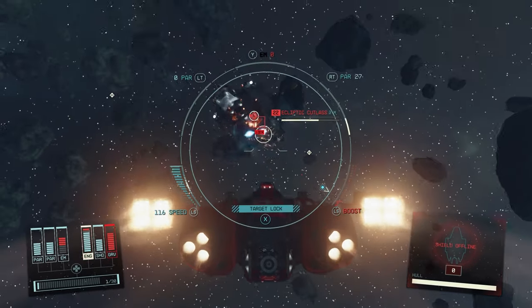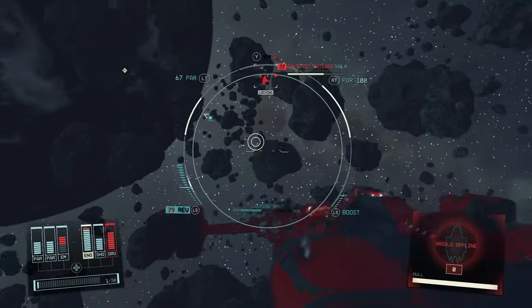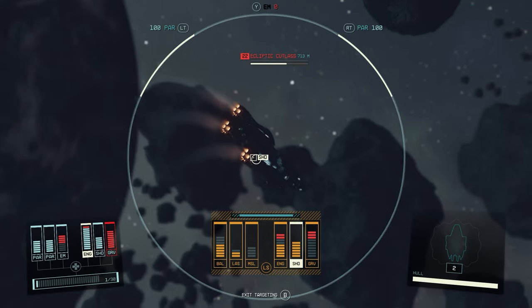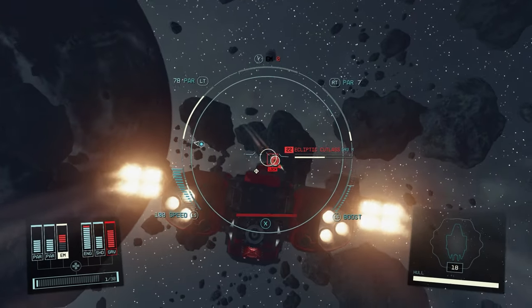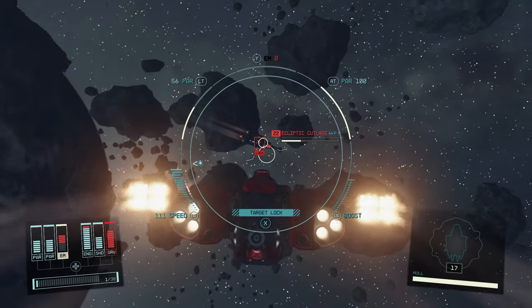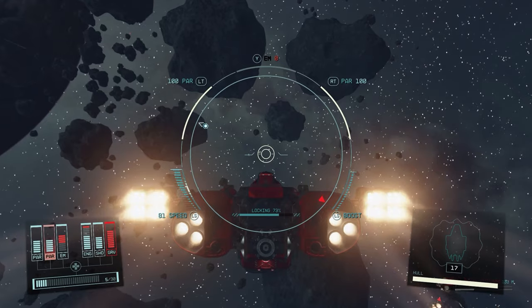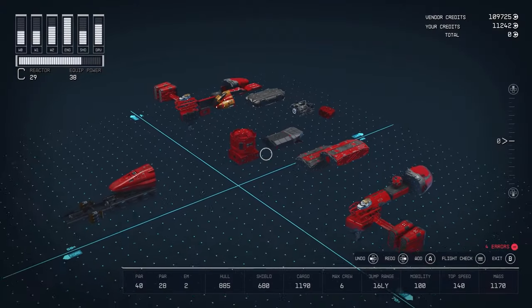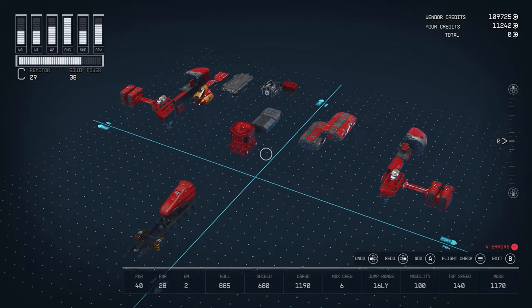Before you ask, this character is level 28 with Piloting level 4 and Ship Design level 1, so you might need those levels or skills in order to build this. Let's just get into it — we'll assemble it together. We're here in the builder and we're going to start with the core of the ship.